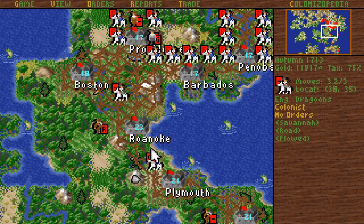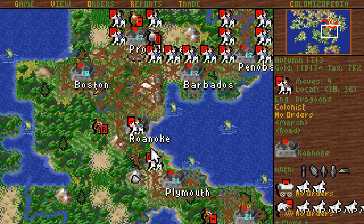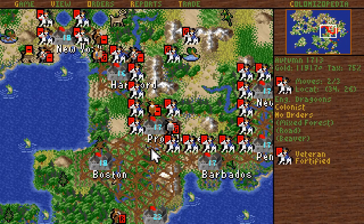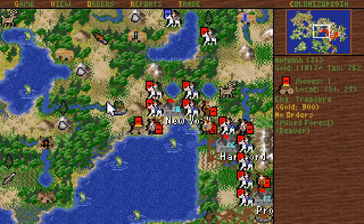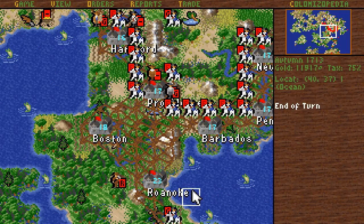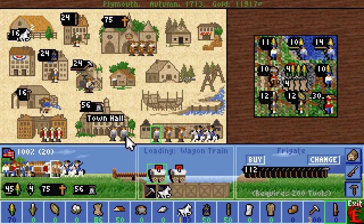Treasure. Go to Roanoke — I suppose it's time to re-educate you again. But this also means I really do not have to train people in Plymouth, and we don't have room for them anyway, so I can stop that immediately.